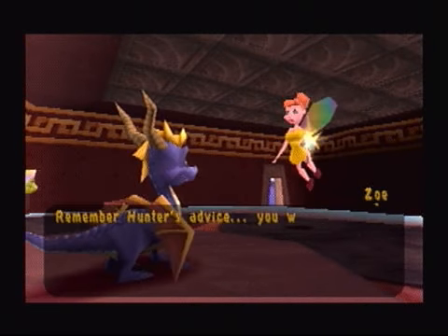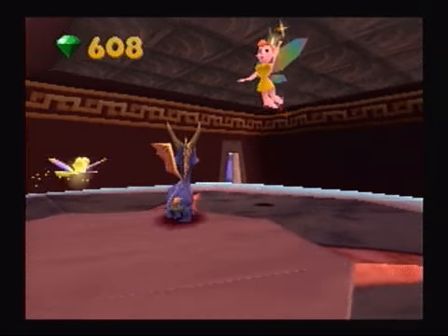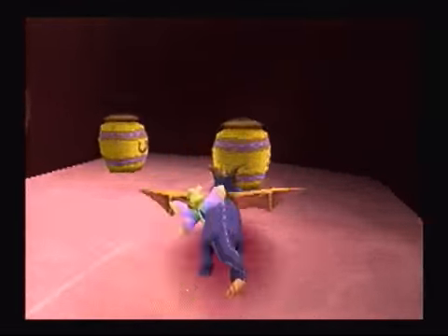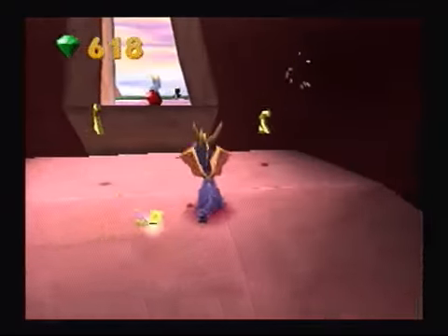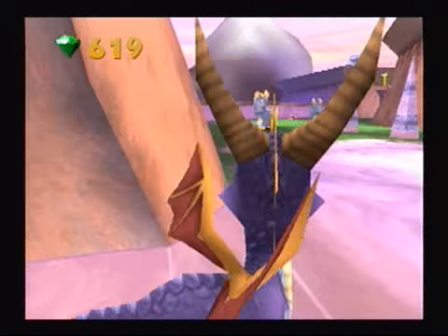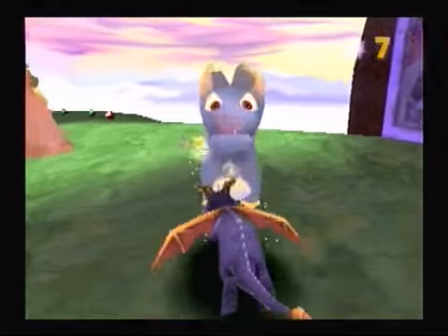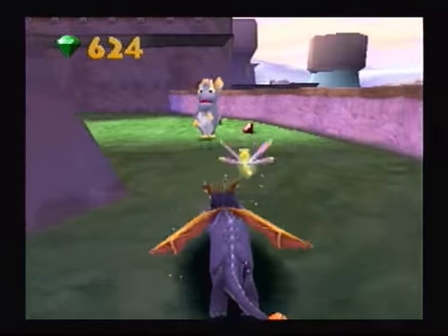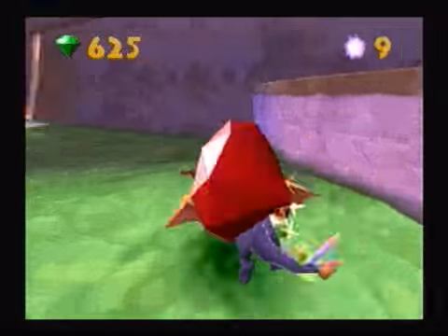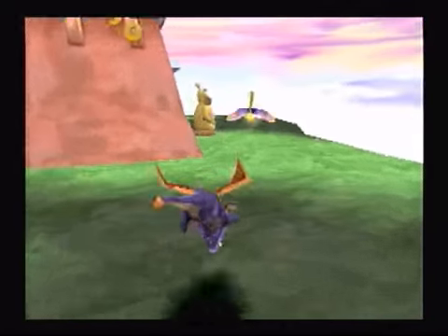Remember Hunter's advice — you will glide farthest if you press the X button at the very top of your jump. Although you don't really need that long of a glide to make it over to here. Alright, we've got ourselves a bunch of rams over here. I saw you trying to ambush me — you think I'm stupid? I might not always make the best decisions, but I'm not an idiot. And I missed both those barrels. Whatever — they had gems.